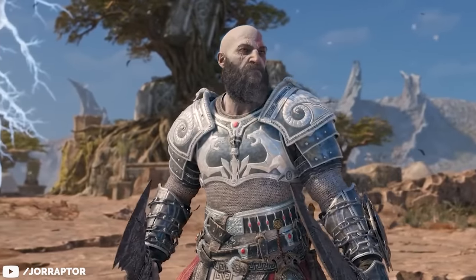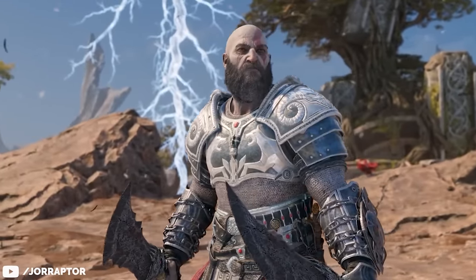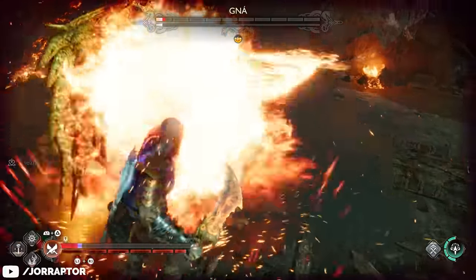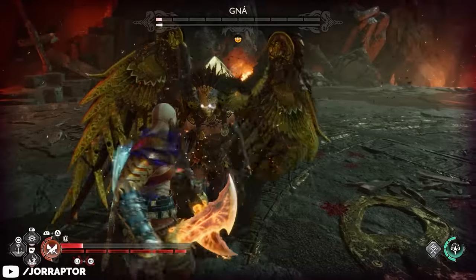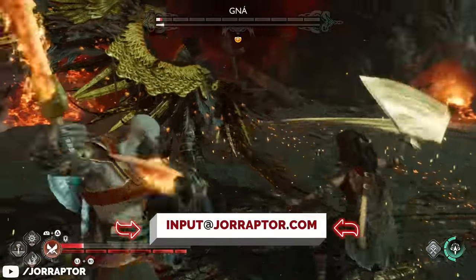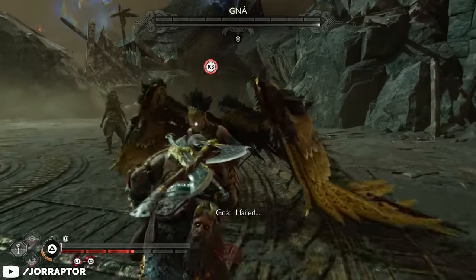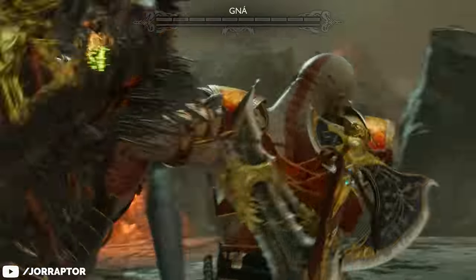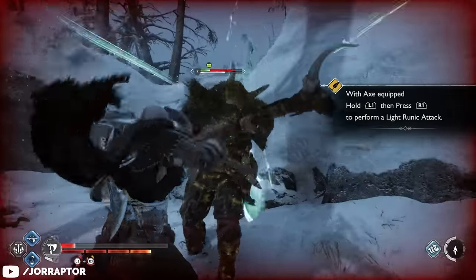The final new armor, the Zeus armor, is unlocked by defeating the Valkyrie Gná and completing certain Remnants of Asgard in New Game Plus. If anyone has already pulled that off, let us know in the comments or reach out via Twitter or Instagram — we'd love to highlight it in a future video. But don't forget about your old armor sets either, as these can now be made much more powerful as well.